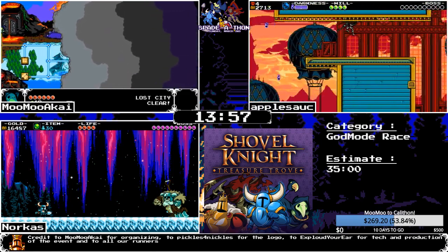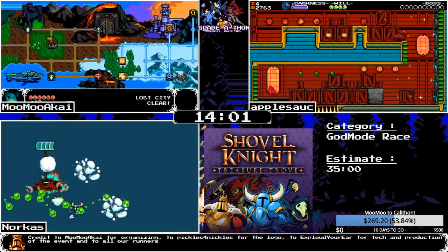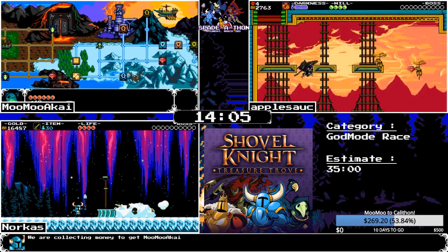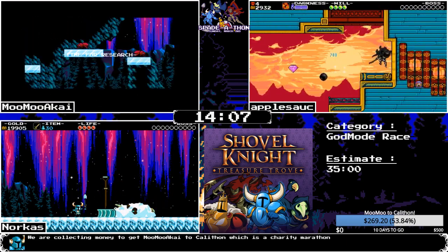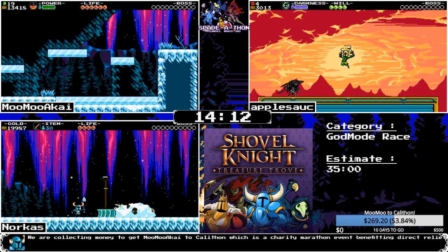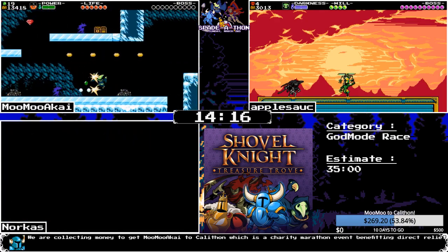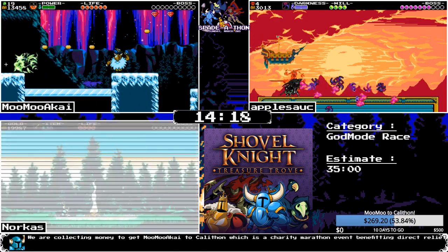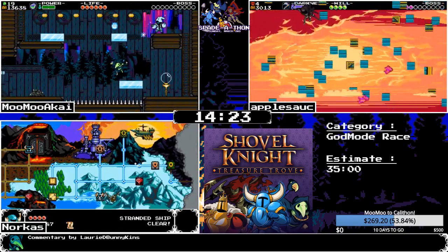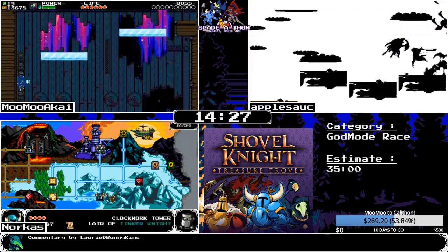Polar Knight for Norcus — orbs again. Apple is going into Propeller Knight's stage; MooMoo is entering Stranded Ship, getting really nice use out of fleet flask. A lot of the earlier screens have long straightaways where fleet flask can actually be advantageous.